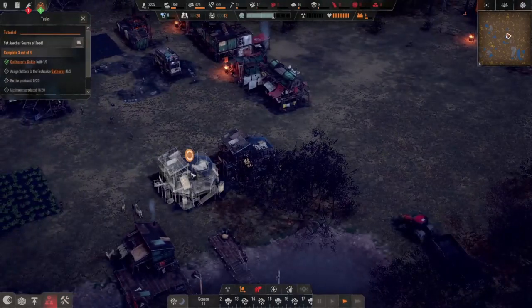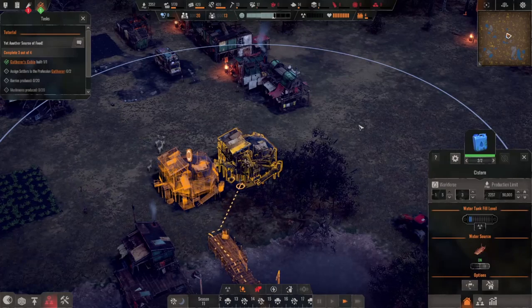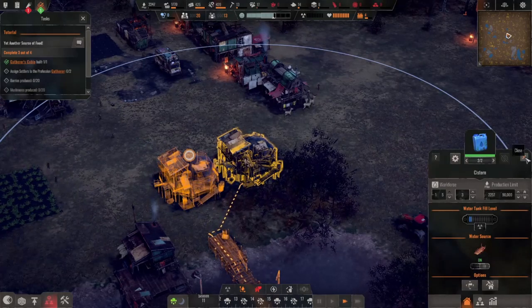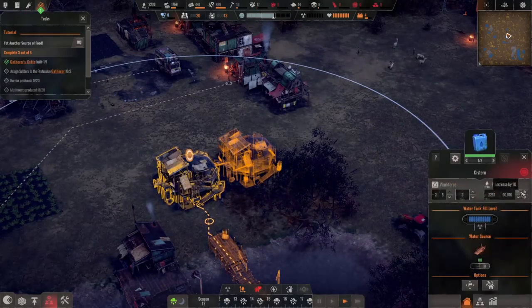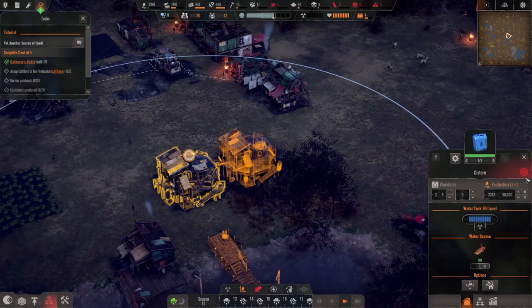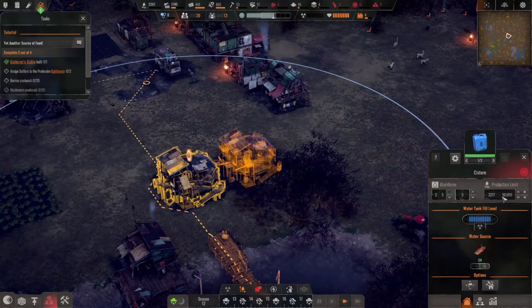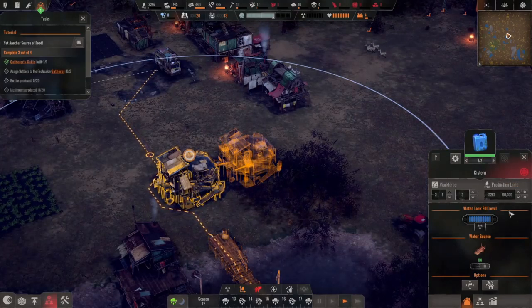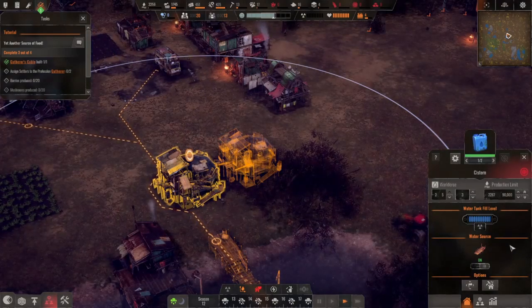This symbol means the cistern is full of water, that's fine. This one is not full yet, but it will be eventually. Why does it say it's running low? Doesn't this mean it can hold 90,000 and there's only 2,200 in it? Or am I misconstruing how that works?